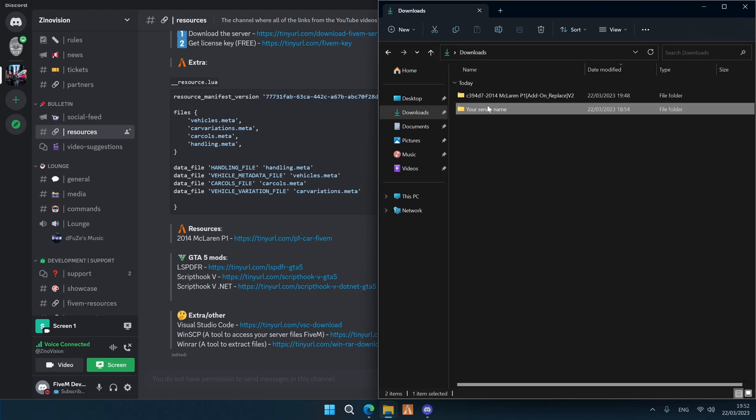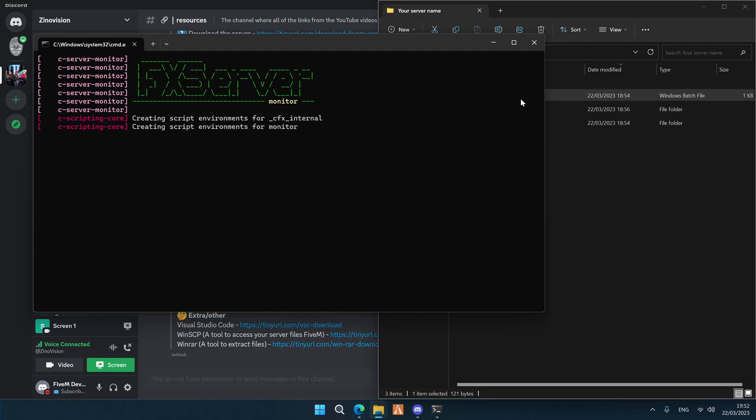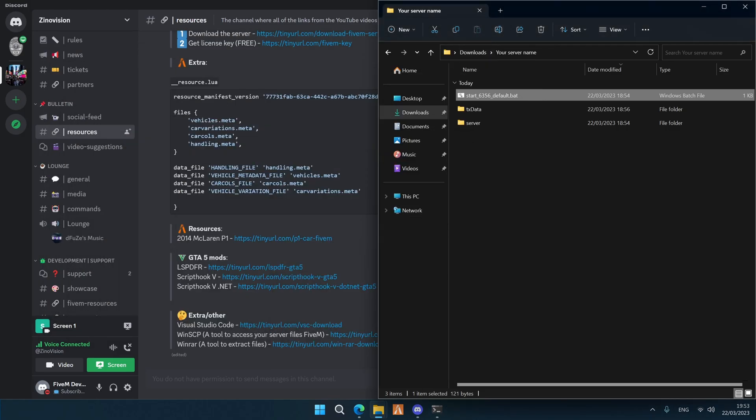Go back to your Downloads folder, go to the server name you created in the last video — if you haven't watched it, now is the right moment to do so — and double-click on Start. There you have it, it's loading everything up.